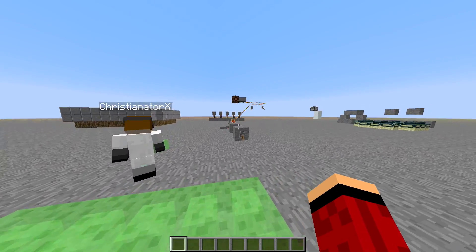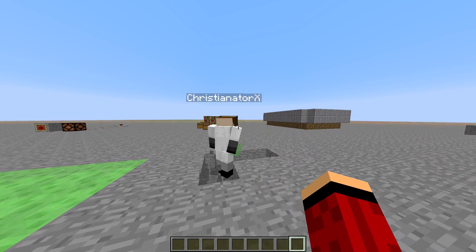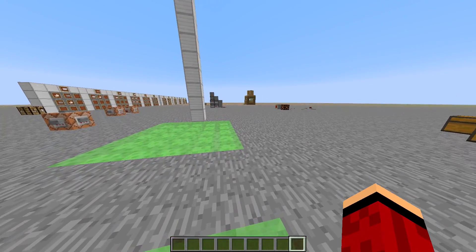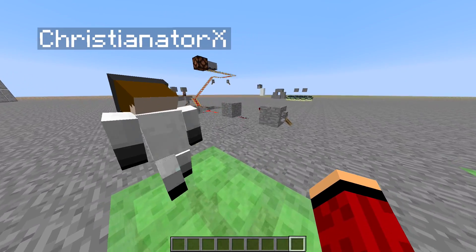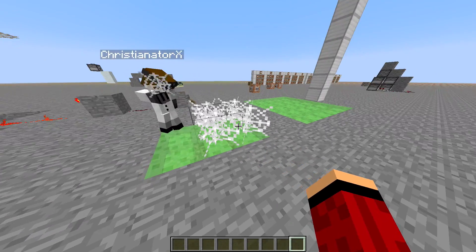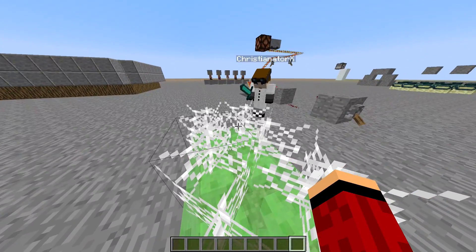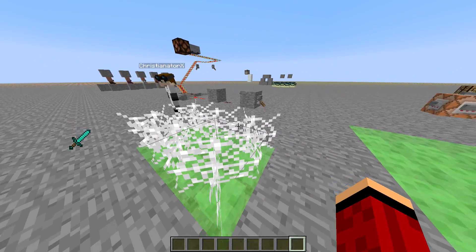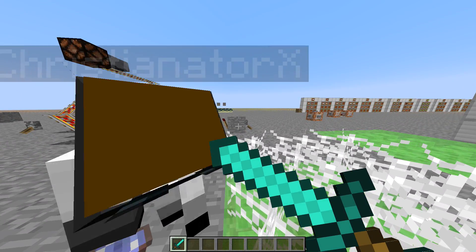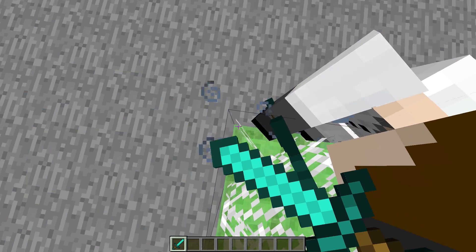It's very bouncy. If you put Soul Sand on top of the slime block it makes it even slower, then cobwebs on top of that makes it even slower still. If you use a sword and then splash yourself with a Slowness potion, an inchworm would go faster than you.